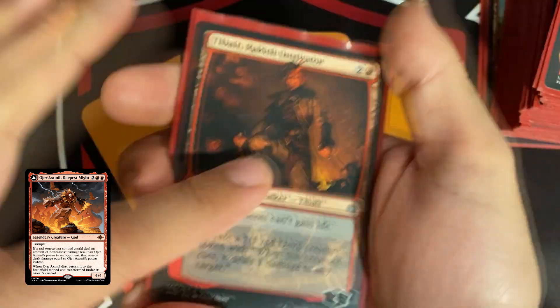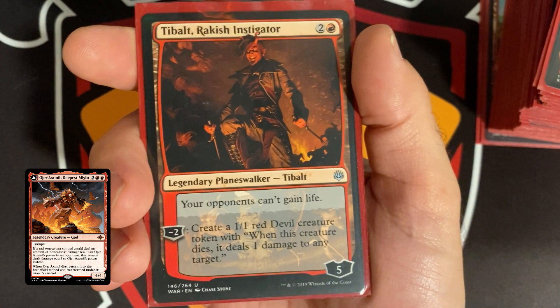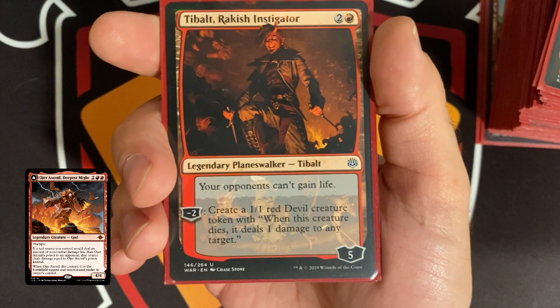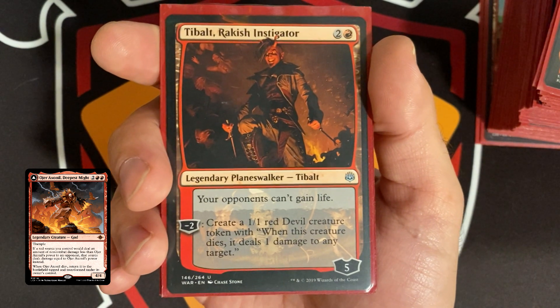So we're going to start off with our Planeswalkers. I mentioned the devil tokens — we have Tibalt, of course. Tibalt's also great because our opponents can't gain life, which is very important. Even if this deck goes up against Aloro, I'm very confident it'll still win.